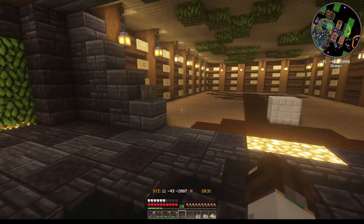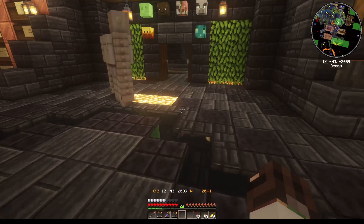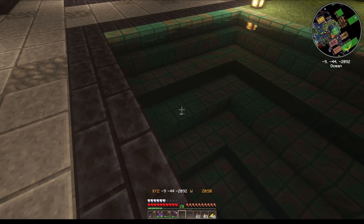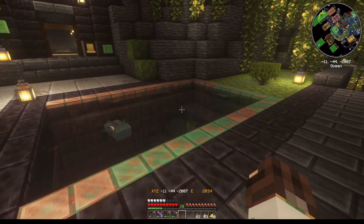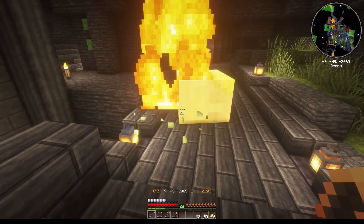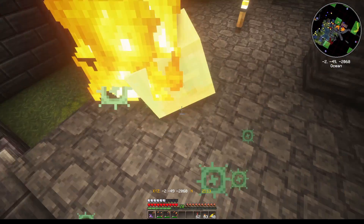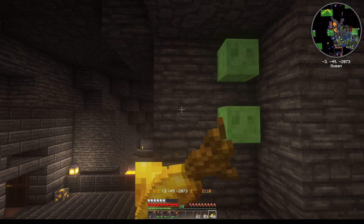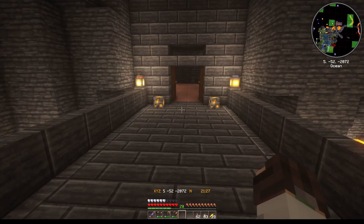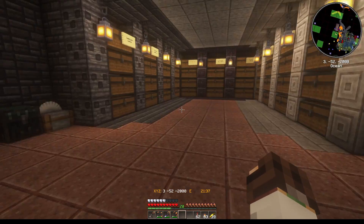We need a lever, which means we need a stick, and we need a piece of cobble — which means going down here. This is turning so nicely — it eventually will all just be that lovely color right there and then it will look amazing. No — you're not welcome, go away! You guys are so flipping — this is my cave, you are not allowed to live here! You'd think that hanging their heads everywhere would be enough of a warning — but no, they just keep coming. So annoying.